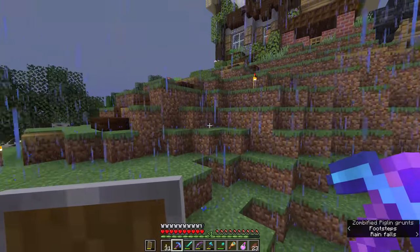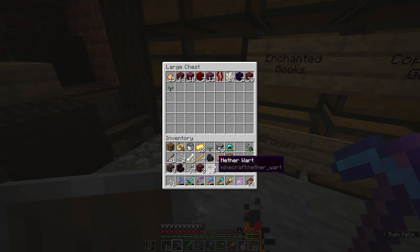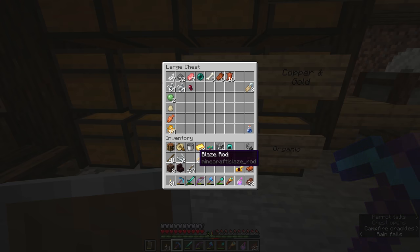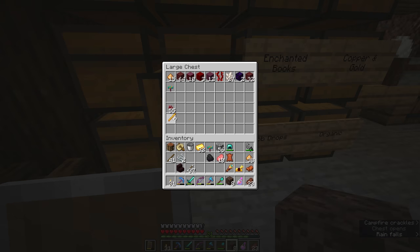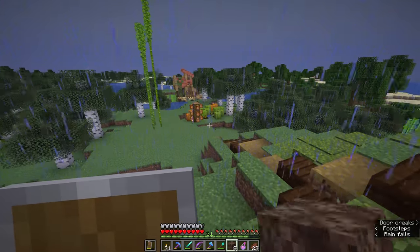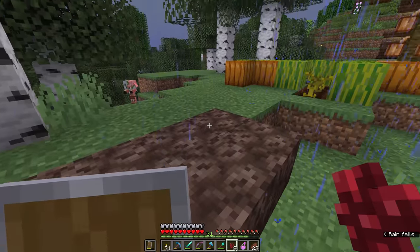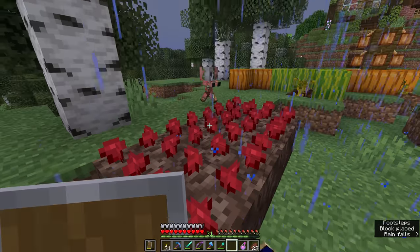Let's hop down into our storage room — with this chest I've designated for nether supplies, let's put in some of the netherrack and other things we've acquired. You might have noticed we also got some coal and some bones from those wither skeletons. Coal is kind of unique as a mob drop — we can actually farm coal this way and get renewable coal when the supplies of coal ore in our immediate area are exhausted. I'm going to put the blaze rods in here for now, but we'll do a little bit more with those in the near future.